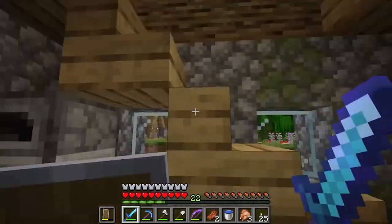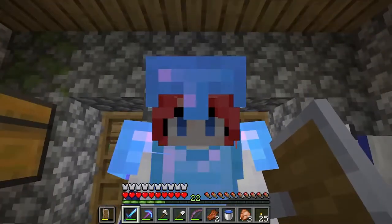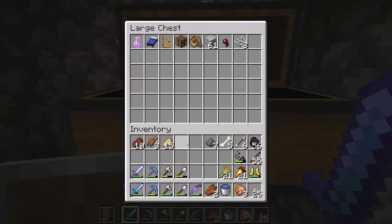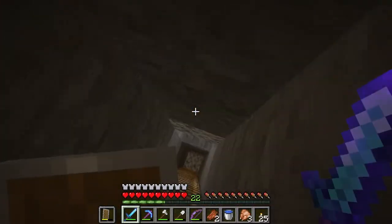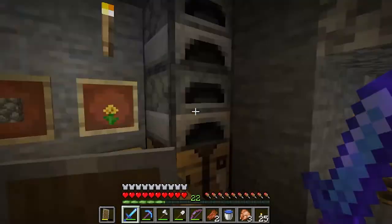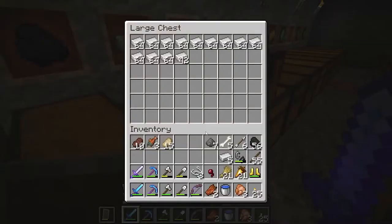This is my house - it's not exactly a house, it's built on an existing village. Except for the downstairs which I made myself. This is where I put everything for when I want to go adventuring, and also a place to skip the night. We're going downstairs - I got my chest room here and smelters just for smelting things.